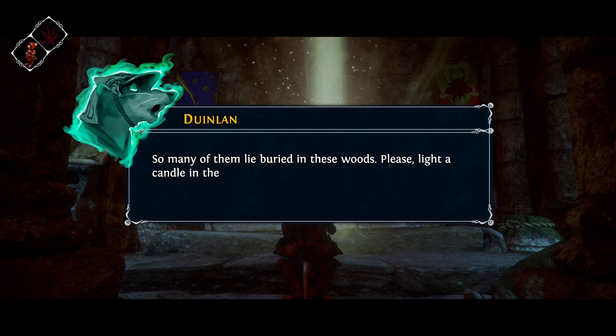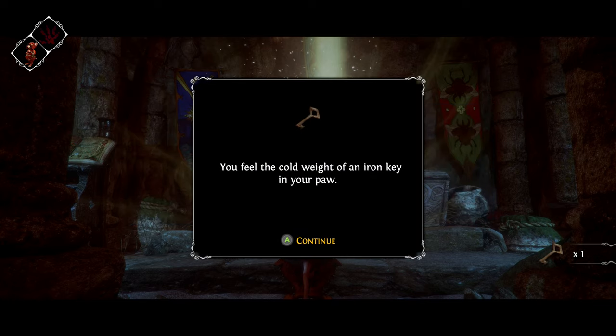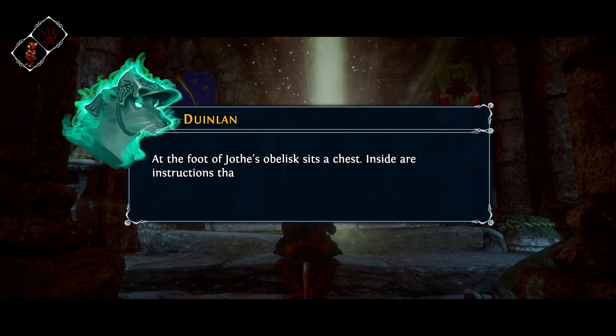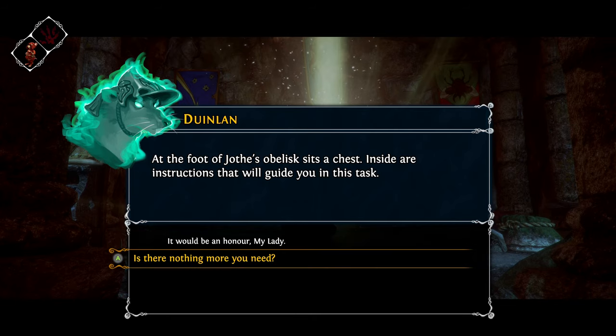'So many of them lie buried in these woods. Please light a candle in their name so they are remembered.' Okay, that's the obelisks - that's what I was missing! 'Pray take this - you feel the cold weight of an iron key in your paw.' The obelisk box at the foot of Joth's obelisk has a chest inside with instructions to guide me in this task. It would be an honor. Is there nothing more she needs? This seems like a decision.